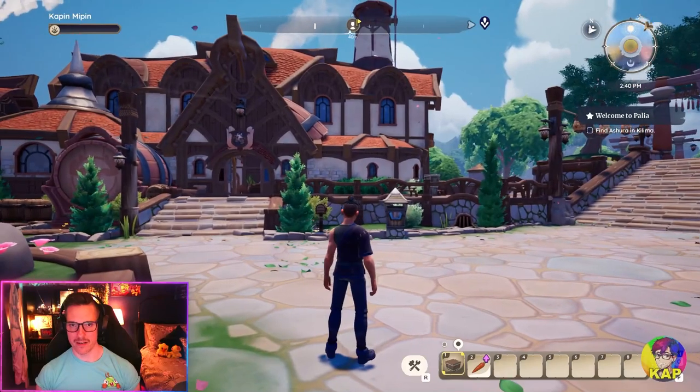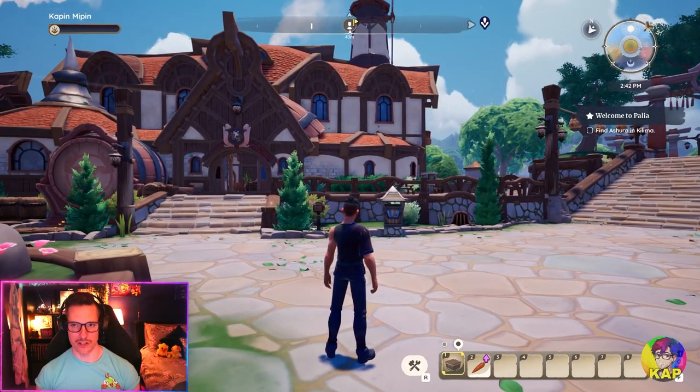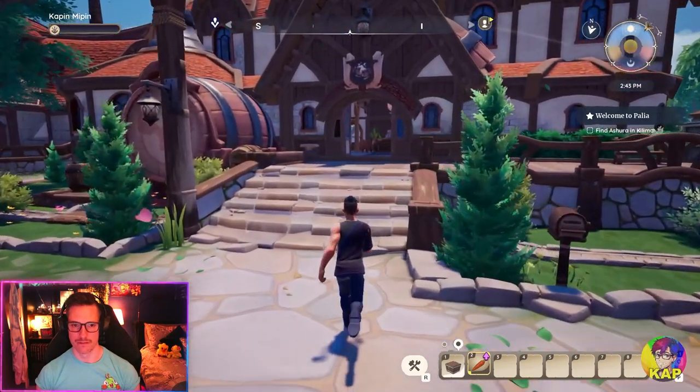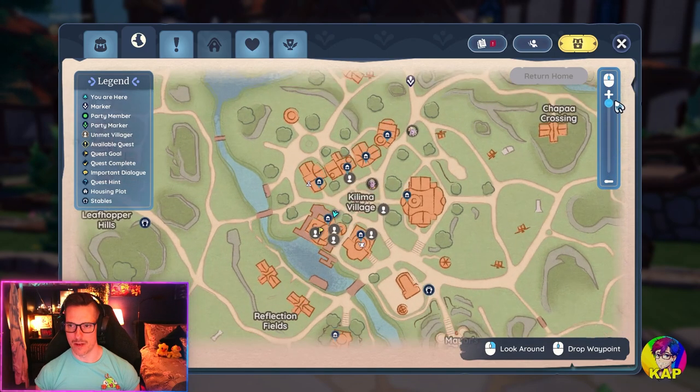So there's no mini-map, but there is this kind of bar at the top that gives you distance and direction, and then there's a big map which you can zoom out and zoom in.